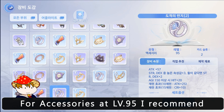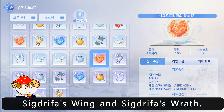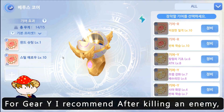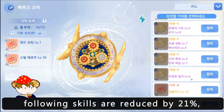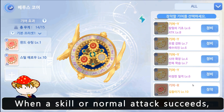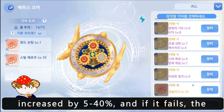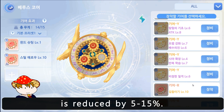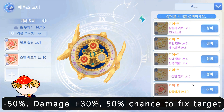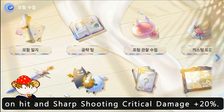For accessories at level 95, I recommend thief's ring and cold heart. For accessories at level 105, I recommend secret fast wing and secret fast wrath. For accessories at level 115, I recommend double pendant of chaos. For gear Y, I recommend: after killing an enemy, variable and fixed casting of the following skills are reduced by 21%; increase damage using element arrows plus 12%; when skill or normal attack succeeds, damage is increased by 5 to 40%, and if it fails, damage is reduced by 5 to 15%. For gear R, sharp shooting casting time minus 50%, damage plus 30%, 50% chance to fix target on hit, and sharp shooting critical damage plus 20%.